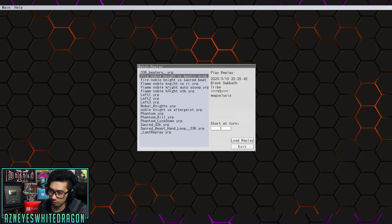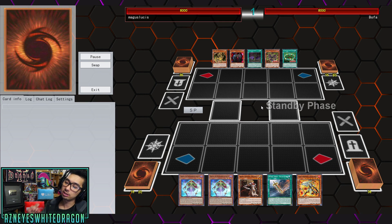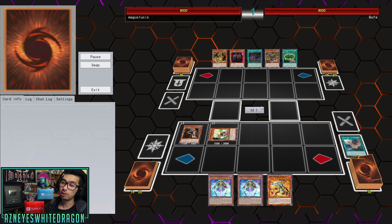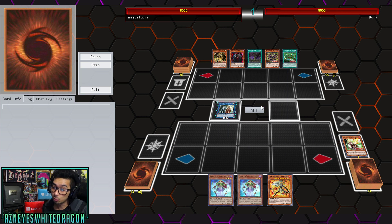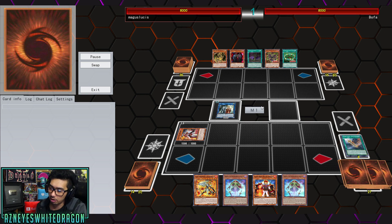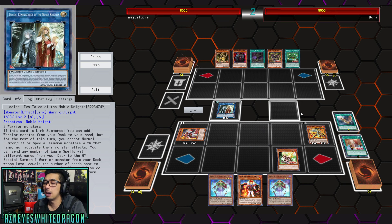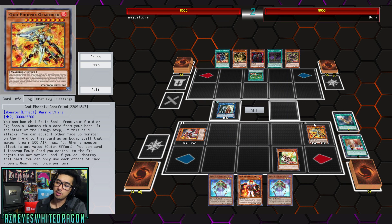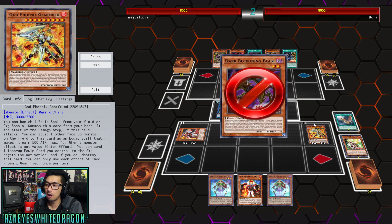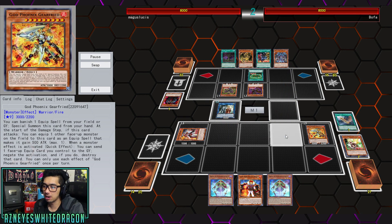Nonetheless, the deck doesn't have too many negations. We'll also showcase it off against a new Sacred Beast, plus there's a matchup against a player playing Spirals and Raid Raptors. Raid Raptors are getting a lot more popularity with the new card coming out pretty soon. As far as the deck goes, you can get three negates at most, it requires a pretty decent hand, and I would not say it's super consistent. So if you're looking for a super negate-heavy deck, this probably won't be the deck for you.